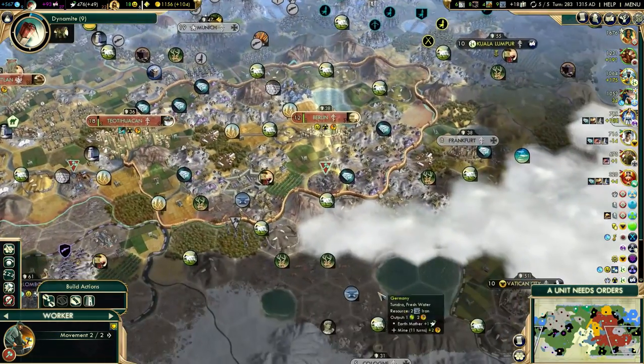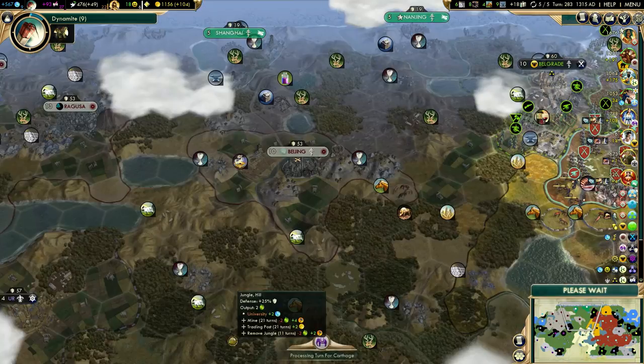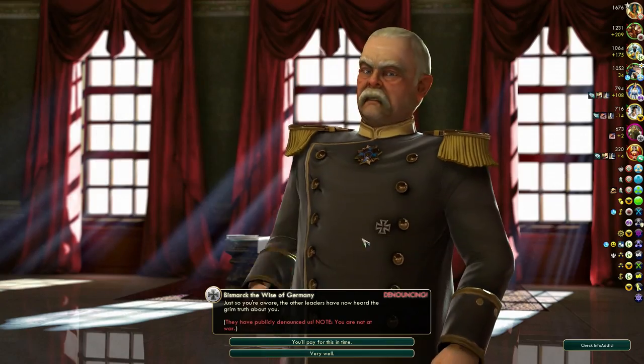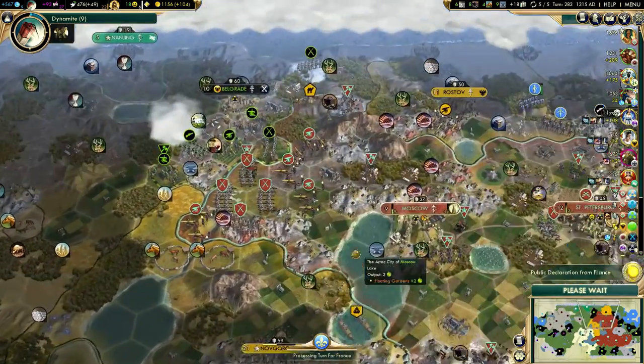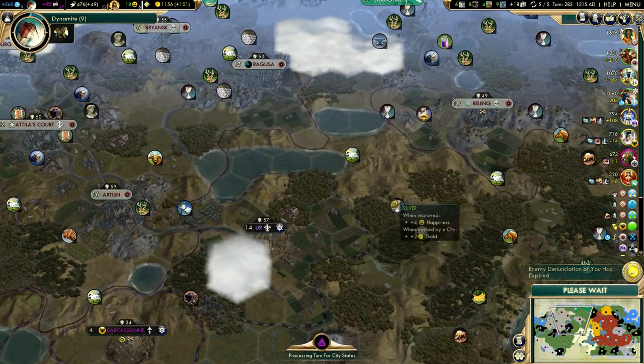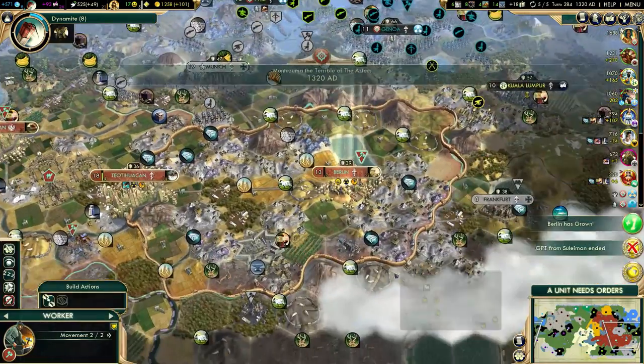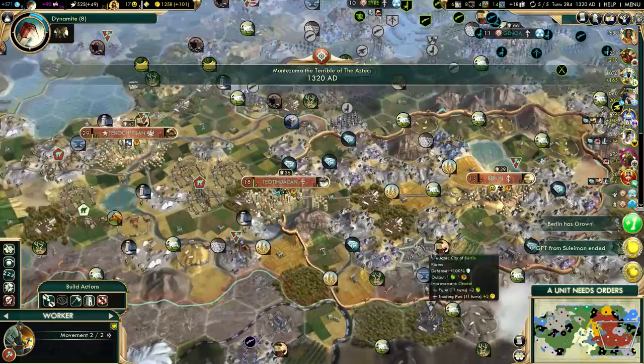Other than that, I'm going to wait for dynamite right now and then declare war on Attila. With dynamite and artillery, we will take Beijing very easily, and then we can continue the war and take Attila's court. Attila is already several technologies behind us, so I don't really expect to see a lot of resistance from him.